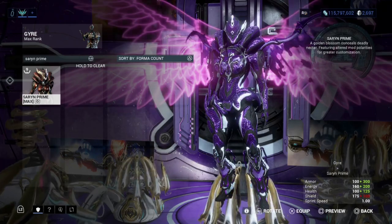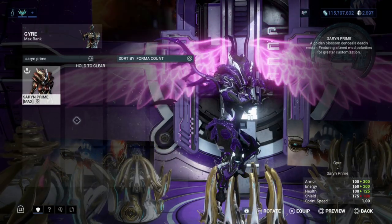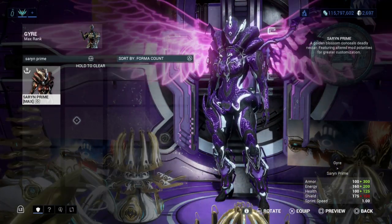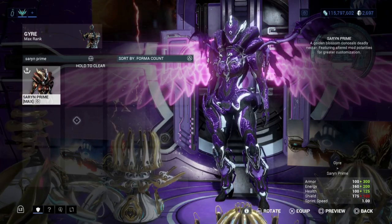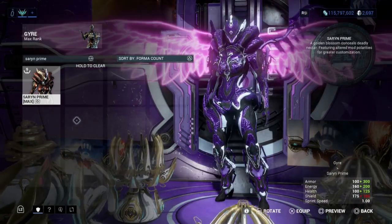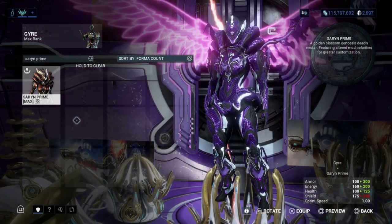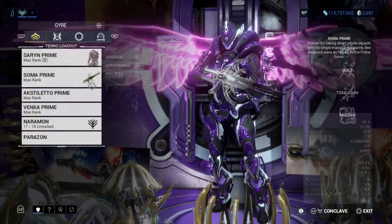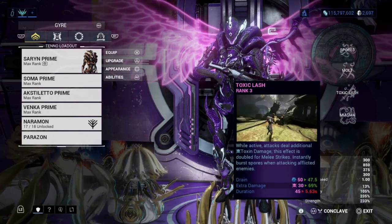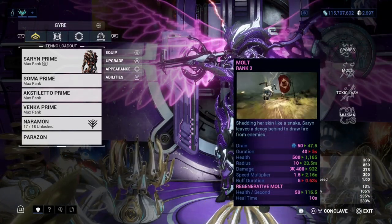Saryn Prime is a toxic warframe which can spread a lot of deadly toxicity around enemies. She has the abilities Molt, Spores, and Miasma as well — which is a great ability, but not better than Spores, which has the most utility in Elite Sanctuary Onslaught. With her, you get great abilities: Spores, Toxic Lash, and Miasma.